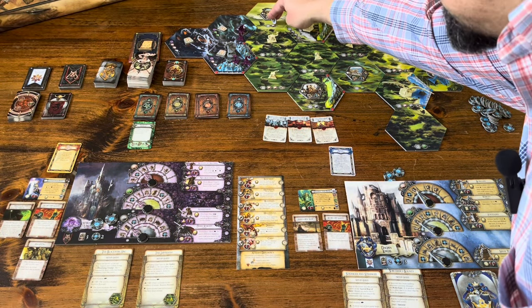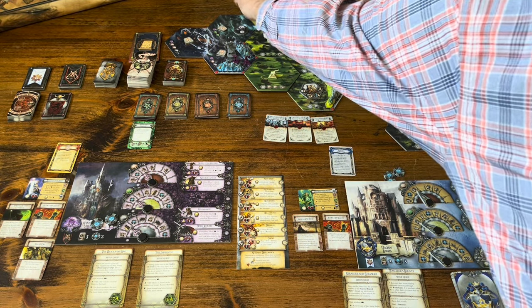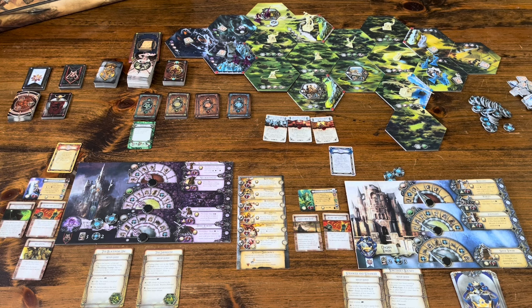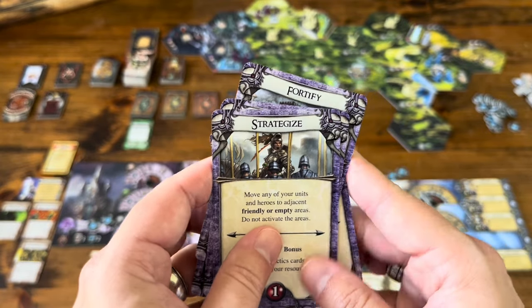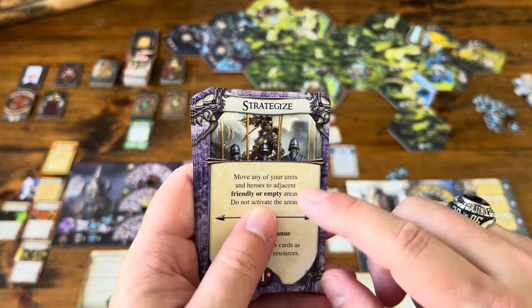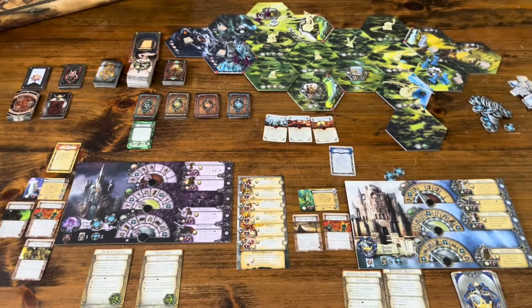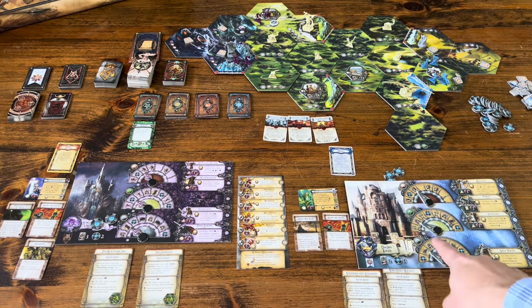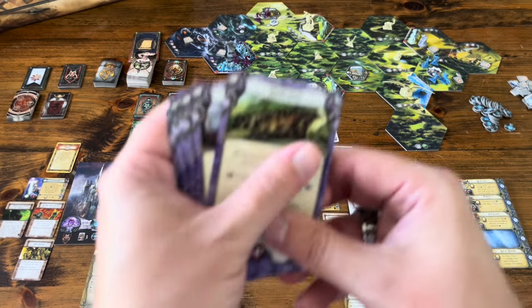So if the undead wanted to move to this city, they'd place their order token down and activate that area, moving their units there. Now they're in that area with that order token, meaning they cannot activate again this entire year until we get back to spring. The Strategize card lets you move to adjacent friendly or empty areas without activating — so they can move again later, but they cannot attack.